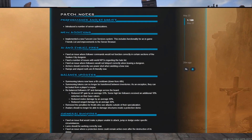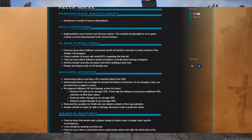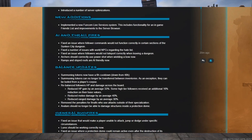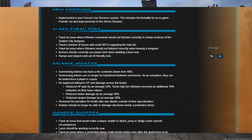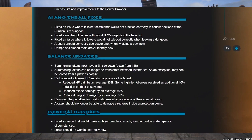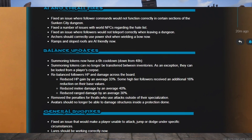We are going to focus on the thrall nerfs that are happening: rebalance followers HP and damage across the board, reduced HP gained by an average of 33 percent. Some high tier followers received an additional 16% reduction on these base values. Reduced melee damage by an average of 40%, reduced ranged damage by an average of 30%.